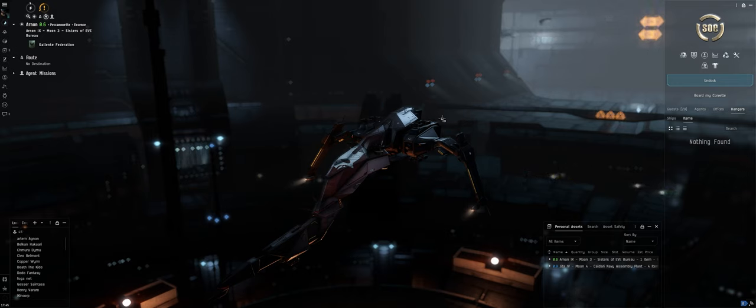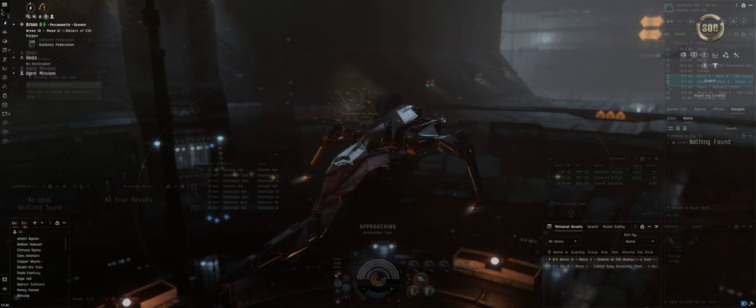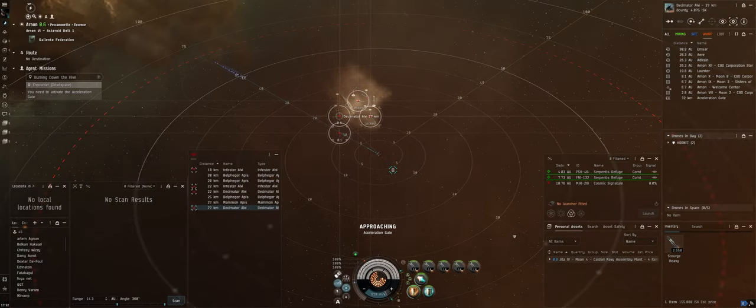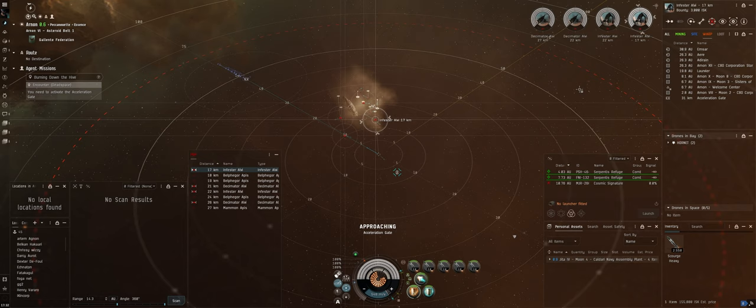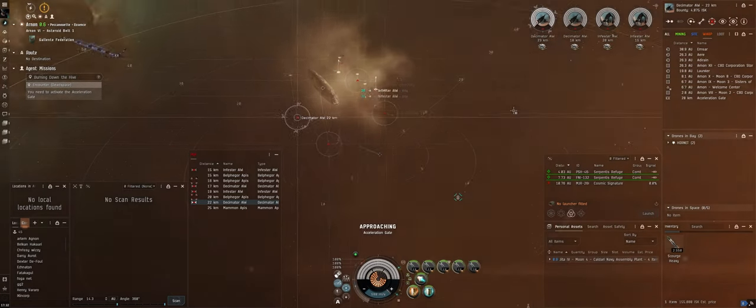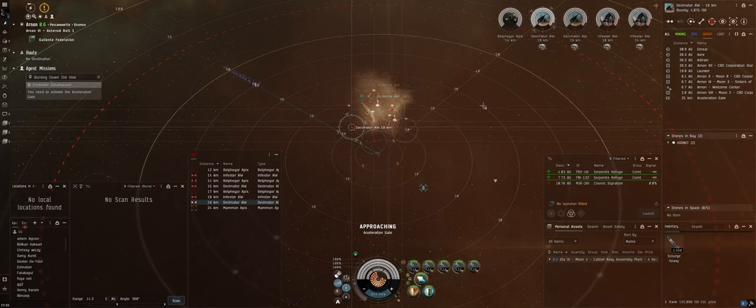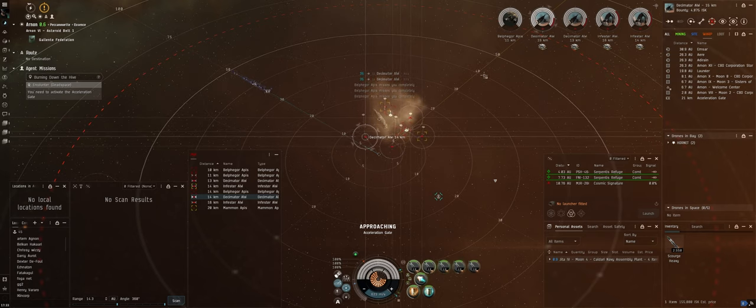It's really good ISK per hour when you're first starting off. It's like 50-something missions in the entire sequence, but near the end you'll be able to pick one of the empire factions and get a pretty significant standings boost. You can repeat this epic arc every 90 days, and the biggest benefit — especially on older characters — is you get to choose one of the four empire factions and get like a 70% bonus or so. It's definitely worth doing.